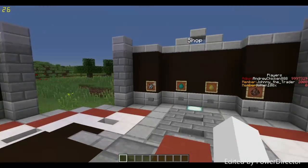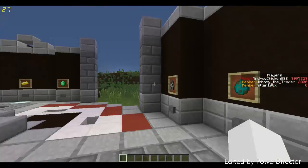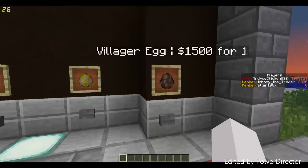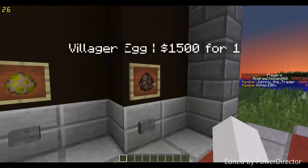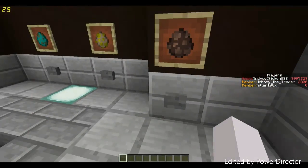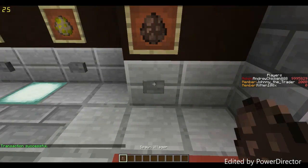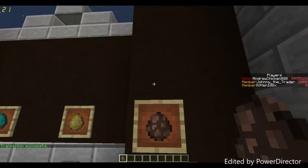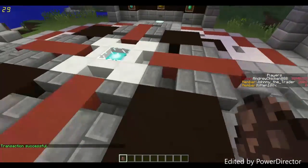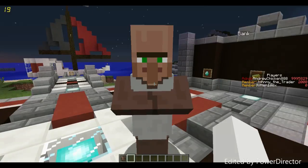Over here is the shop where you can go spend that money on spawn eggs — a skeleton spawn egg, a zombie spawn egg, a horse spawn egg, and a villager spawn egg, which is useful if you want a cartographer since we're on 1.11. I'm going to buy a villager to get more emeralds and more money. Right-clicking it, my money goes down, I get a villager, and it says transaction successful. Turns out he's a leather worker.